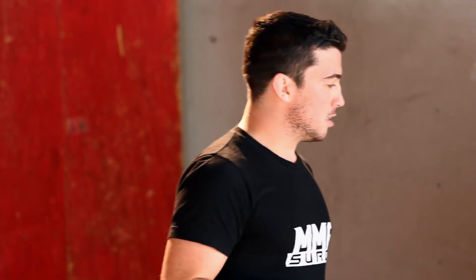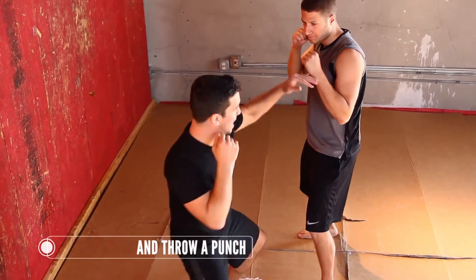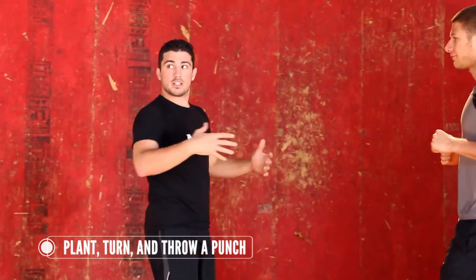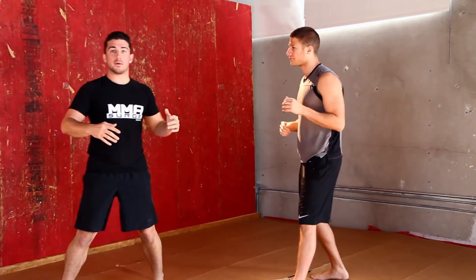Moving backwards is not a perfect thing — it's not offensive, it doesn't look good, and when you're moving back you can get caught on your heels and get dropped with a punch. So if you are going to move back, you want to move back and when you're ready, set and throw a punch. He rushes at me with some strikes, I get myself into a spot, plant and turn and throw a shot down the middle — hopefully catching him coming in. You don't always have to throw a strike; you can just back up, reset, and move again. That's number one.